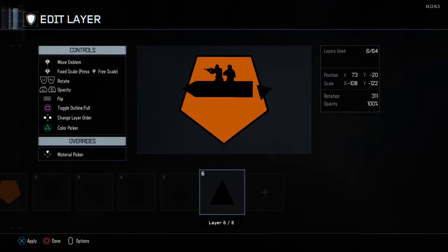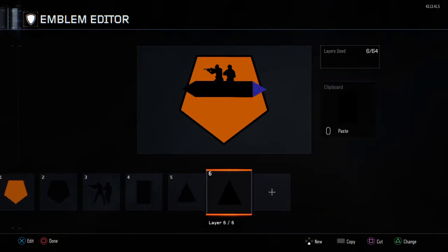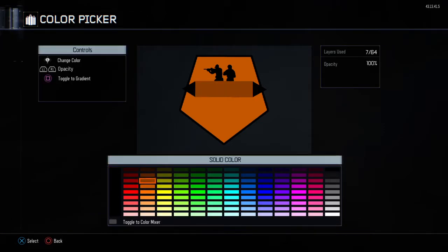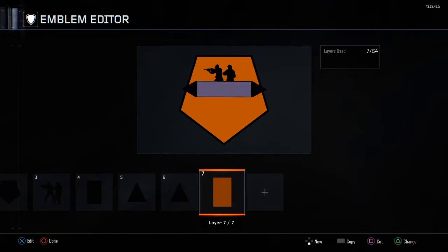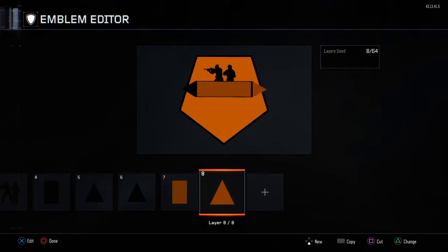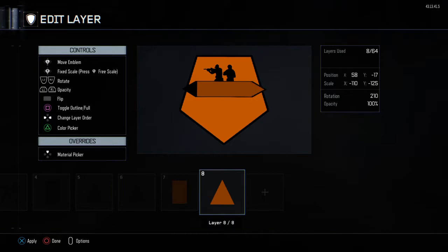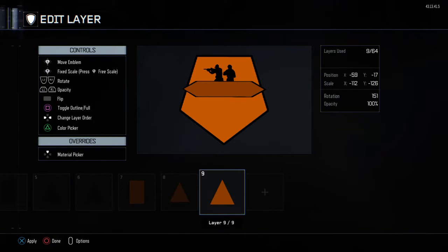Line it up like before. Now you want to copy and paste the middle triangle and make it a shade lighter than the actual shield color, then shrink it a little bit. Do the same thing with the other triangles and copy paste it over to the other triangle, then shrink it a little bit.